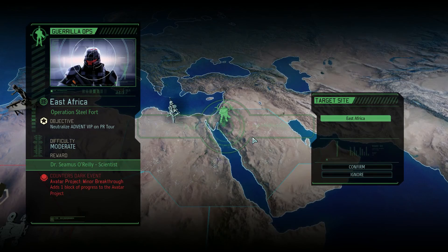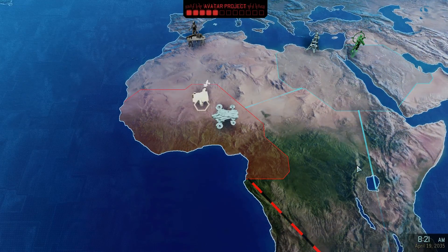Hey everybody, Clorf here again. Welcome back to XCOM 2. We are about to embark on a Guerrilla Ops, Operation Steel Fort. We are going in to neutralize an Advent VIP on a PR tour. This is one of the new missions out of the new mission mods we've got installed. This will most importantly counter the dark event, Avatar Project Minor Breakthrough, which would add one block of progress to the Avatar Project. As a side note, we'll get a scientist out of this — Dr. Seamus O'Reilly. It's moderate difficulty; I think we'll still be okay. Setting course for East Africa.